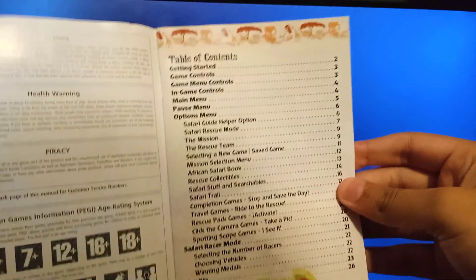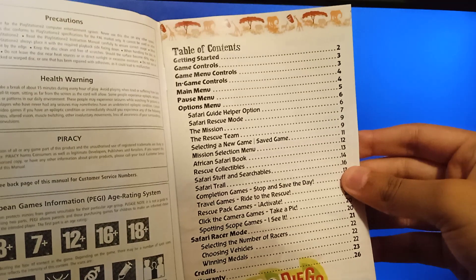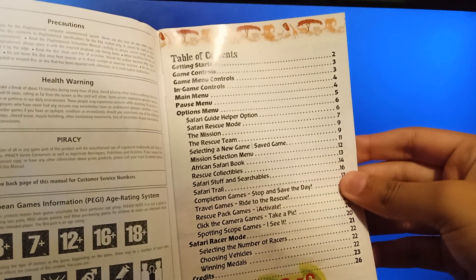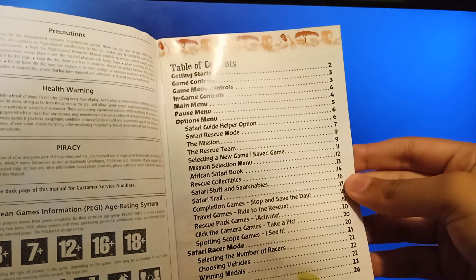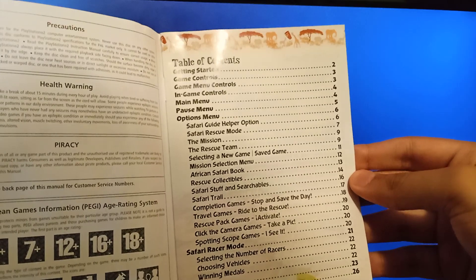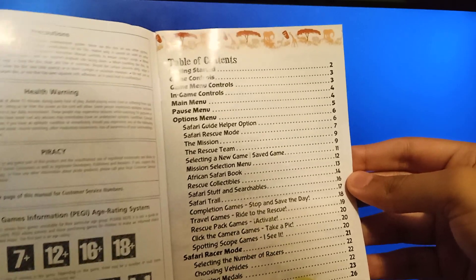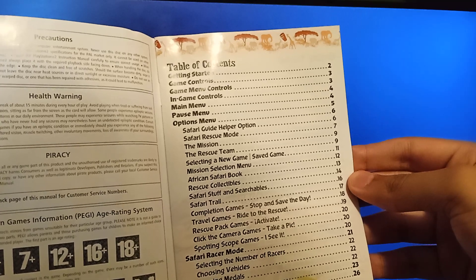It's a disk right here — a Safari disk. Table of contents: getting started, controls, game controls, game menu controls, in-game controls, many menu, pause menu, options menu, Safari great help option.